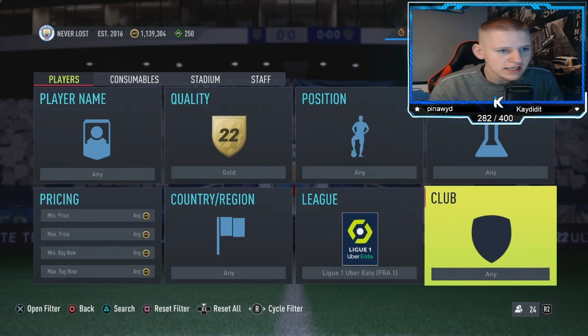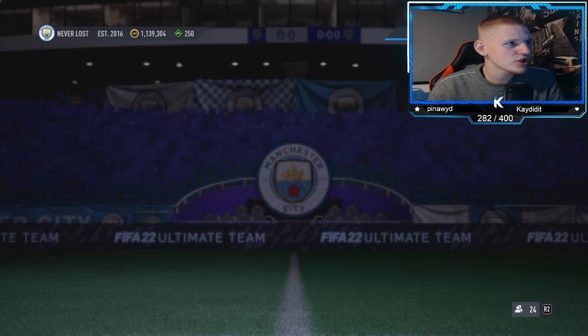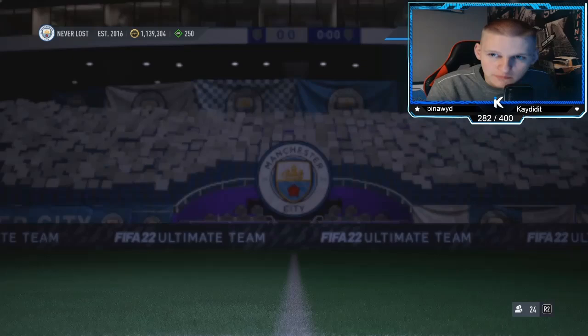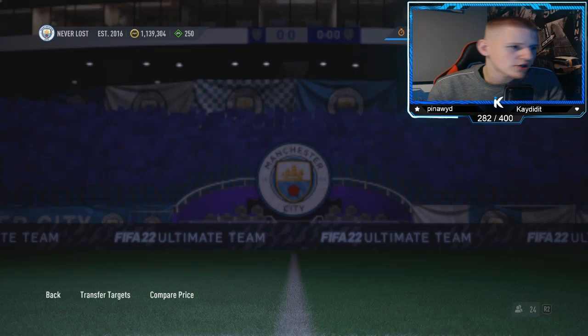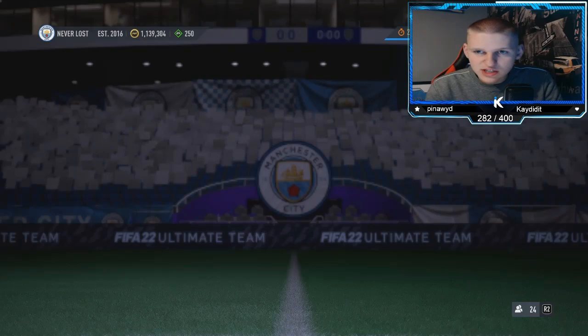Then you want to go to Paris Saint-Germain. These cards are currently going for around 1.7k. The reason they're expensive is because they're needed for the Marquee Matchups — Man City played PSG. You've got players like Nuno Mendes, Kimpembe 83, Bernat, Kurzawa — there are probably about five to ten players that pop up, which is great.